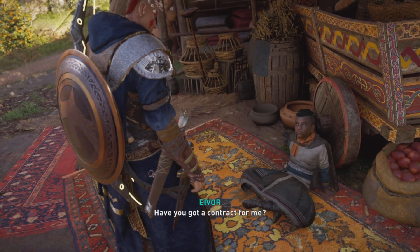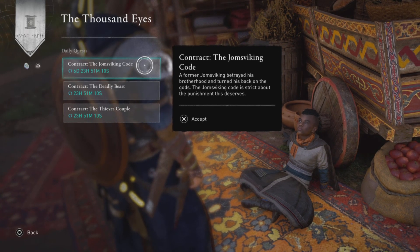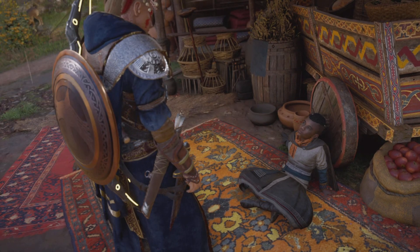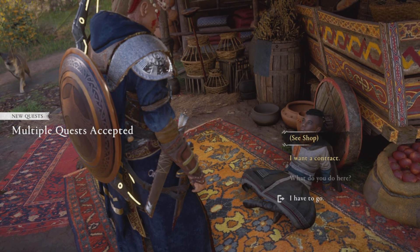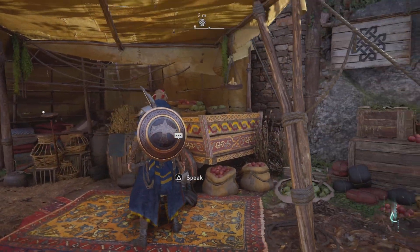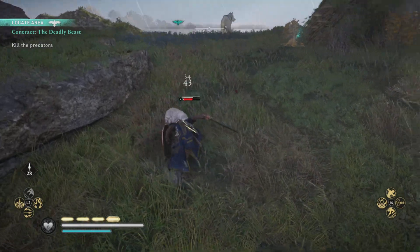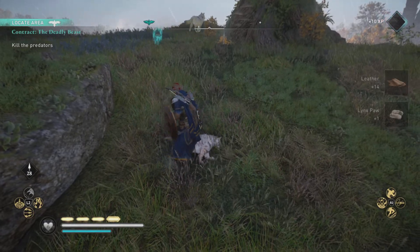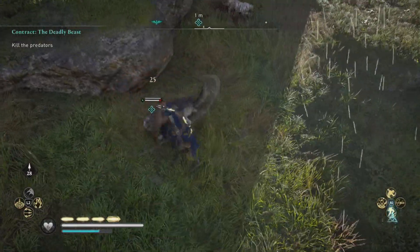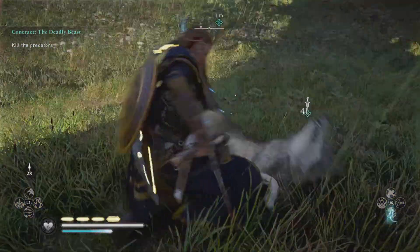To get opal, we have to do the contracts. We've got the Jomsvikings weekly, the Deadly Beast and the Thieves Couple as our dailies. These are going to be really easy. I know a lot of people have been having problems getting only one or two, and I believe that's because of the sliding difficulty scale — if you have it on Nightmare, you're only going to get one daily anyway.